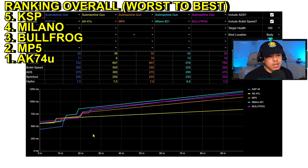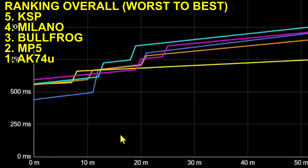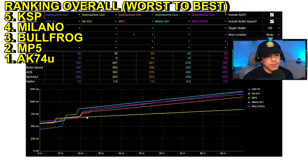Rank number four goes to the Milano. It's fairly competitive at close range, but when you get into mid and long range you're going to lose a lot of gunfights against something like the AK74u. Rank number three goes to the Bullfrog — it's a close call between the Bullfrog, AK74u, and MP5, but the Bullfrog has a drop-off at the 25-meter range. Going up against someone using an AK74u or MP5 at that distance, you're probably not going to do well.